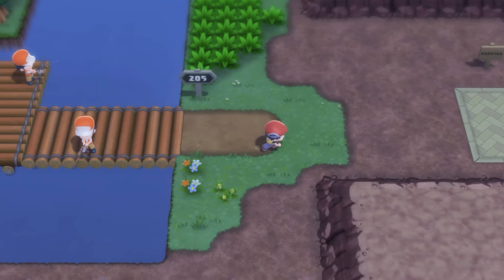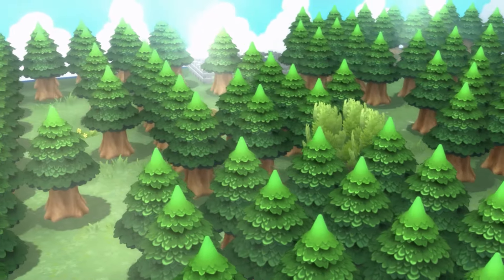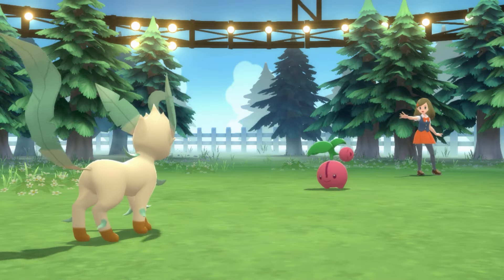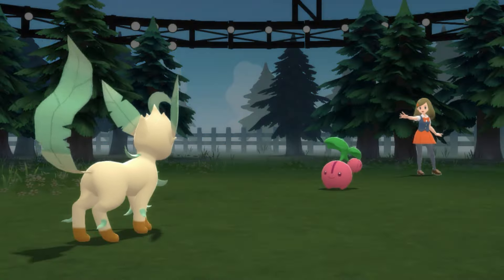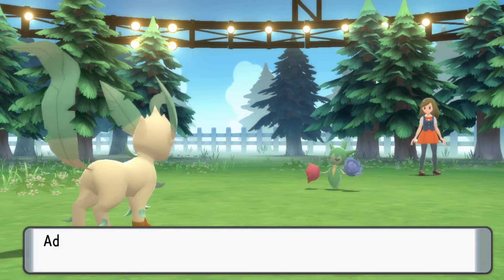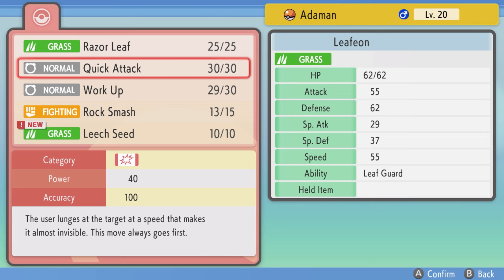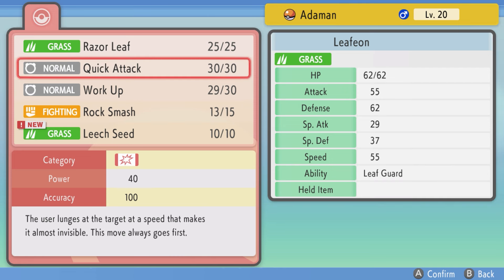We headed through Eterna Forest and then to Eterna City, where we challenged the Grass Gym. You know, if you asked me what the hardest gym of this run was, you would not expect me to say the Grass Gym. It's only because of disobedience — we would have plowed through it otherwise. Grass resists itself, and Pokemon that are part Poison resist Rock Smash. Also, while facing the gym trainers, I had Adamant replace Quick Attack with Leech Seed because I thought it would be useful. I regret that decision — Grass Pokemon are immune to Leech Seed.